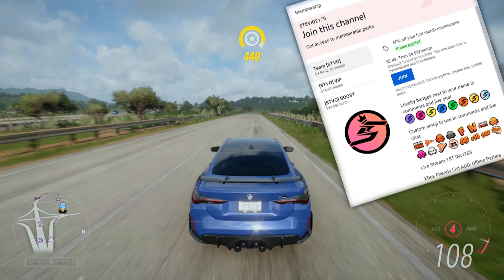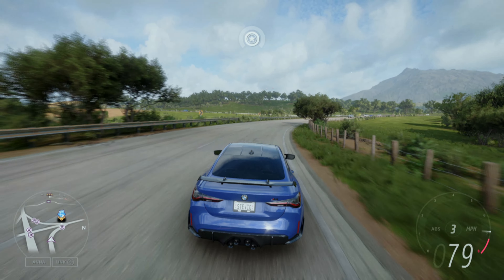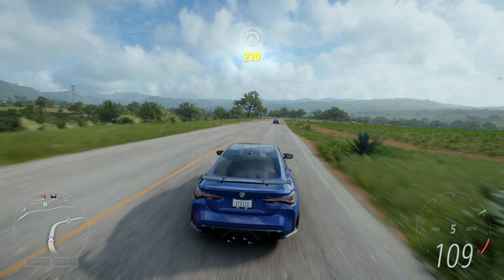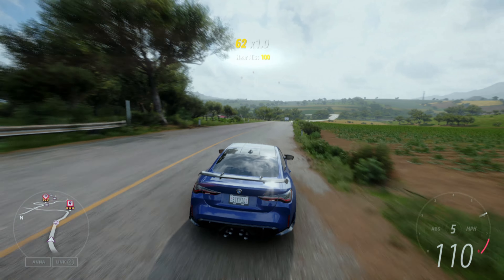Daily Forzathon shops have made a return every final day of the season. There will be a discounted shop with expensive auto show cars. The notable one this week is the number 2 Ford GT40 — that is an 11 million credit car that you can get for only 200 Forzathon points, so definitely snag that if you don't have it yet. The Bentley 8L is also 1.5 mil, but the other 2 cars are less than a mil. Look at the timer though — this is only gonna last for a day, so once the season switches over to Autumn, there will just be a normal 6-day shop again, and that will last until next Wednesday.